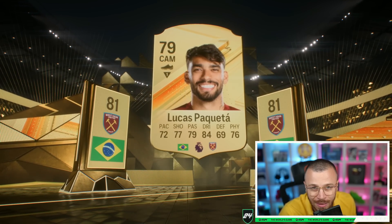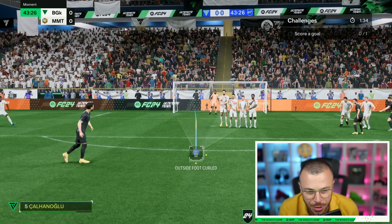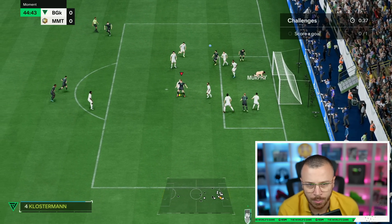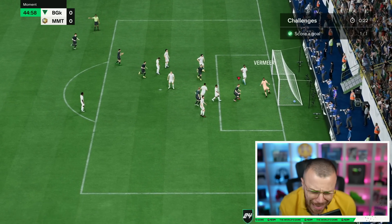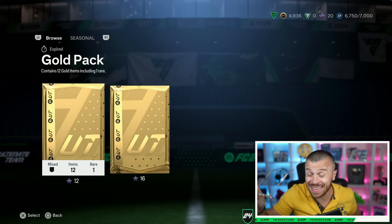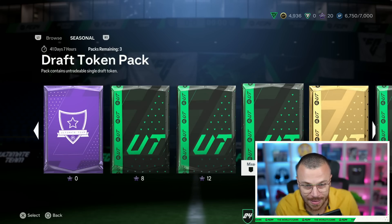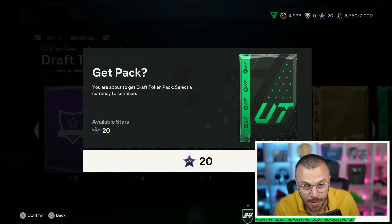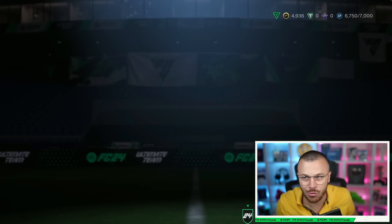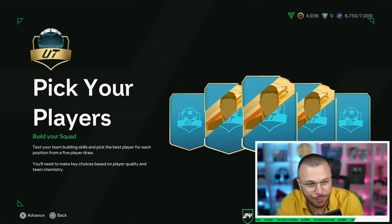We also got Lucas Paqueta 81, but this time untradeable. The draft token costs 20 stars. It takes less than 10 minutes seriously to get 20 stars, and 20 stars give you a free draft token which is really good. You can pick any player in the draft game mode — there are no position modifier items anymore. Let's go unlock a draft entry and play draft for free!